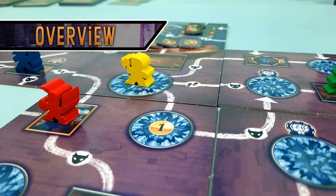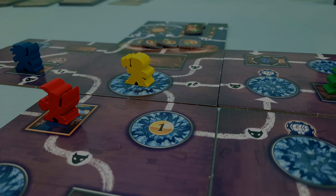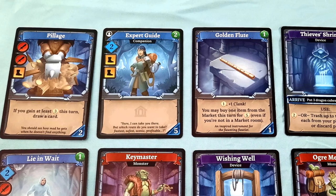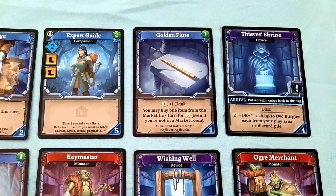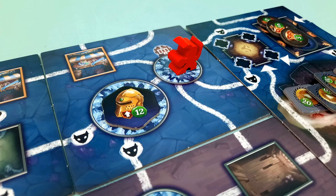Clank Catacombs turns the concept of treasure hunting upside down, at least compared to its previous iterations. While Clank has always featured some unknown elements between random card draws and secret tokens, the actual act of spelunking for treasure felt less like a dungeon dive and more like a pre-planned heist, since you always had the equivalent of a completely accurate blueprint to the dragon's den.